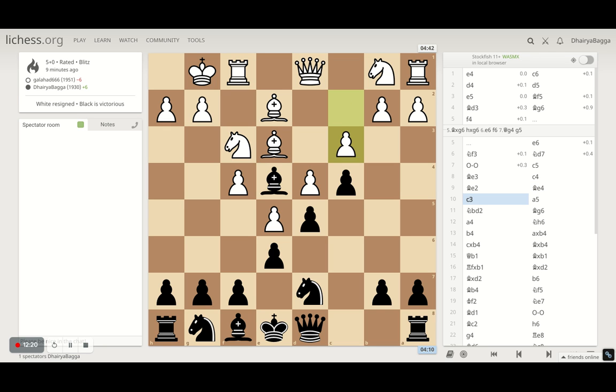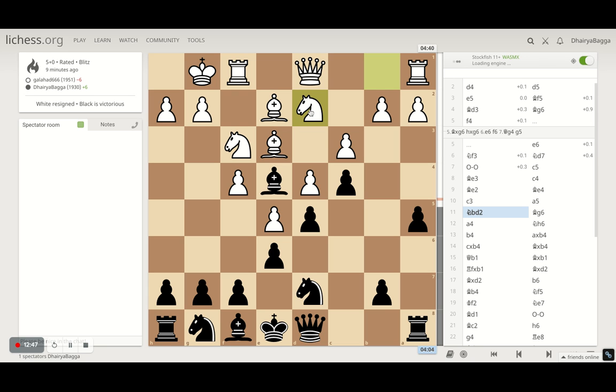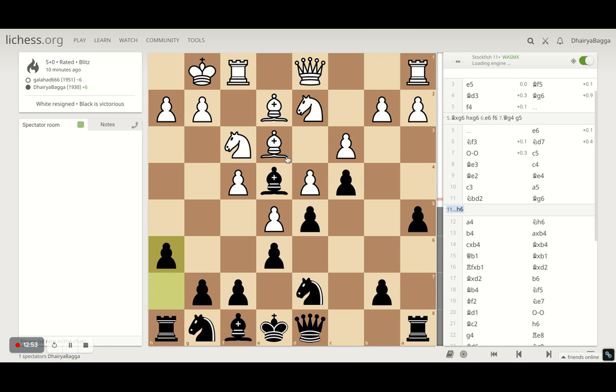Let's continue with the analysis. The bishop comes to e4 — always a good diagonal towards the king. The move a5 just prevents him from playing something like b3 to break the pawn chain; I can play b5 as well. He develops the knight and I bring the bishop back because I don't want to lose it. If he takes on the knight, that's troublesome — after I take he can bring his knight back and I'm losing one of my pawns for sure.